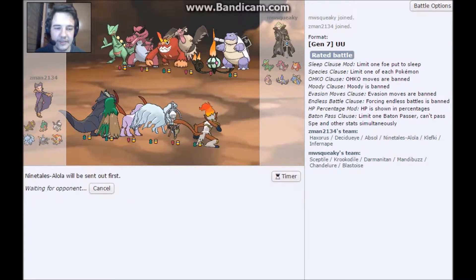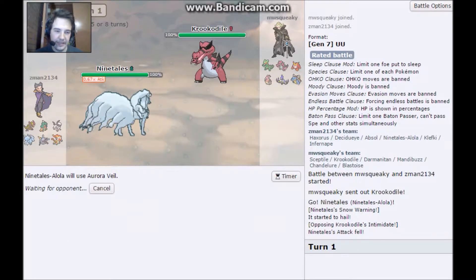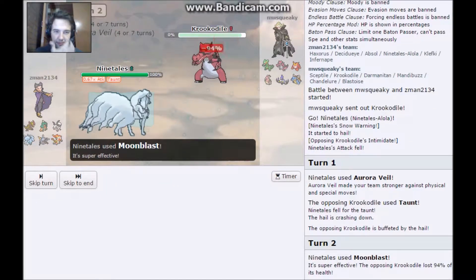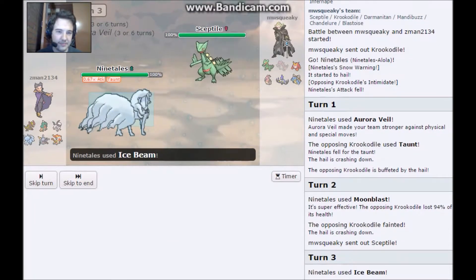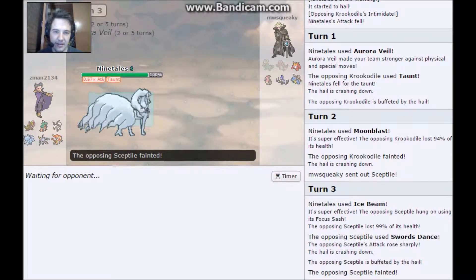I'll send out Ninetales first. Let's see if we can get the Aurora Veil going right away. What's this Taunt do? I have no idea - I'll use Moonblast. I don't know what Taunt does, maybe it stops you from using the same move twice? I'll figure it out later. Took down the Croconaw. Let's just use Ice Beam. Focus Sash and Swords Dance - but you're buffeted by the hail. Ninetales is powerful already, I like it.